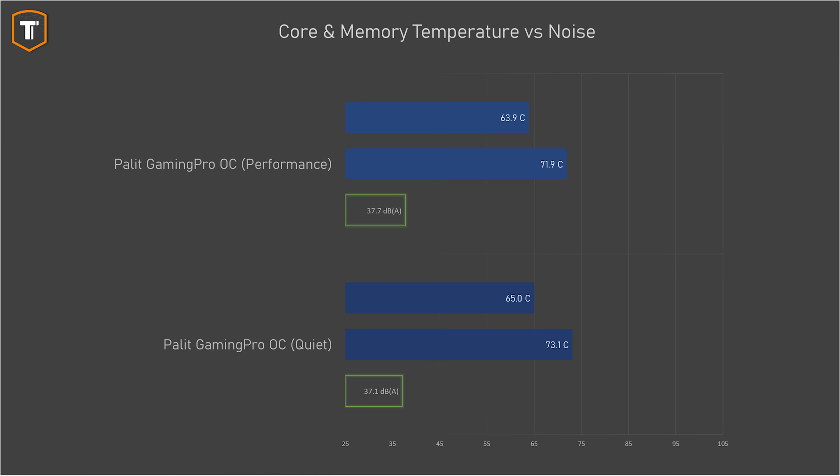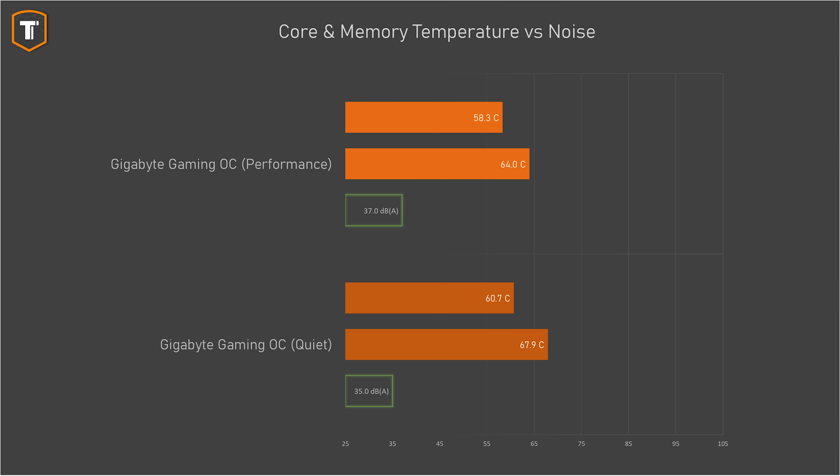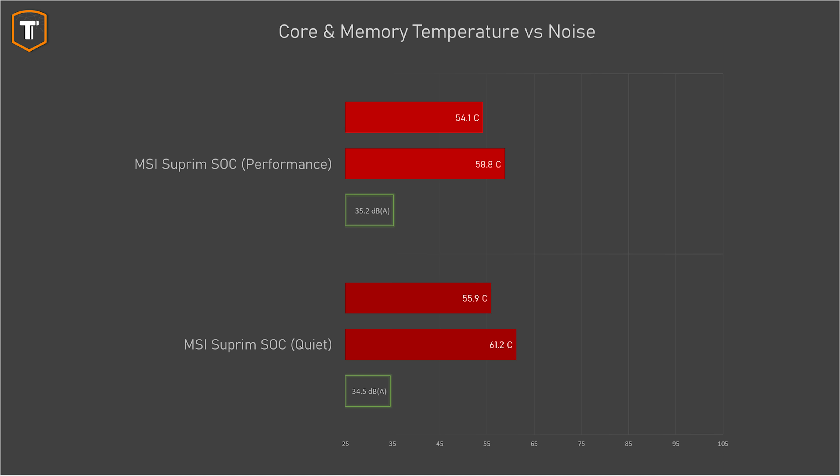When it comes to dual BIOS tuning, the Pallet shows a small difference between its two profiles — a slightly quieter option or slightly lower temperatures. The Gigabyte's silent profile is the optimal one: noticeably quieter but barely warmer. The difference between the two MSI profiles is a bit small, but leaving it in the silent profile gives very quiet operation with fantastic temperatures. The ASUS Astral does show a significant difference between its profiles — one of the few cards where you can instantly tell the difference between lower temps with more noise versus a proper silent option.